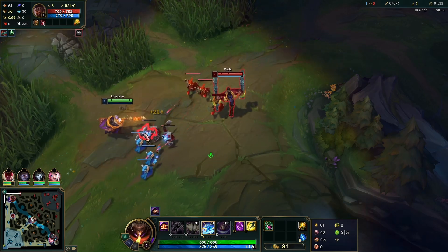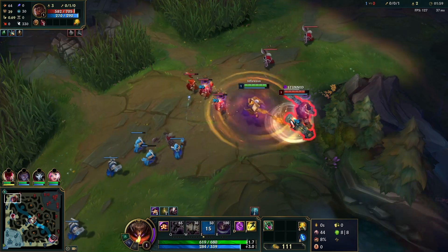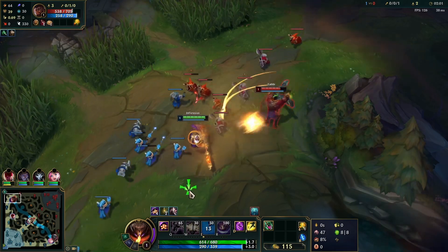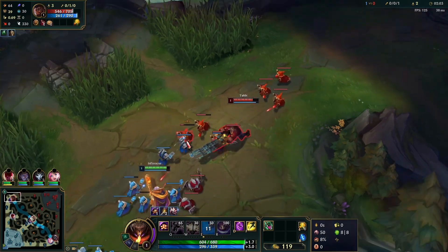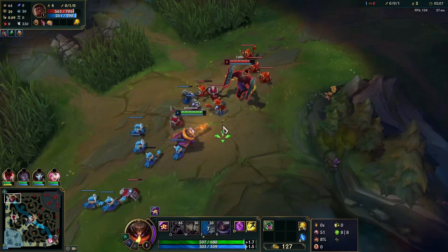If he lets me get too close I'm going to go for an E trade, like this. So then we get that last auto, dodge the Q3, and now the push is pretty much secured. We're going to get level 2 a little bit before him, and once you hit level 2, trading with Cassiopeia gets really easy in these early levels.